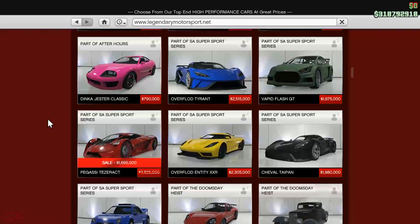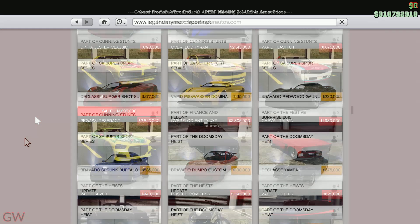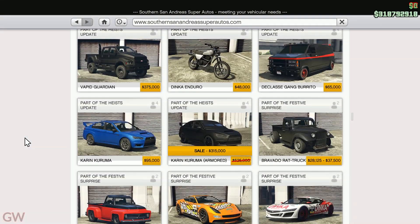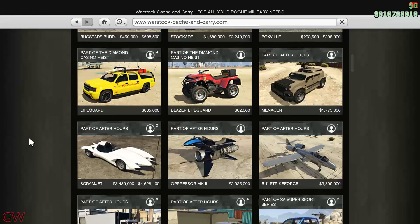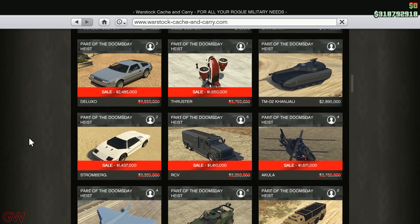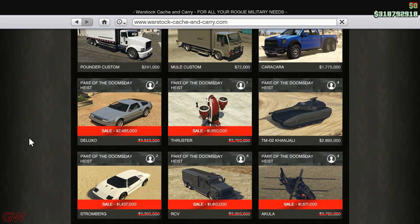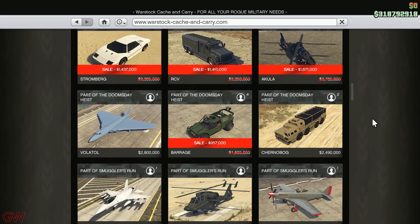Moving on to discounts — we have the Pegasi Tesseract on sale. Then over at Southern San Andreas Super Autos, we have the Armored Kuruma also on sale, which is a pretty good all-around vehicle for online. Then on the War Stock Cache and Carry website, we have quite a few discounts: the Deluxo, the Thruster, the Stromberg, RCV, Akula, and the Barrage on sale.